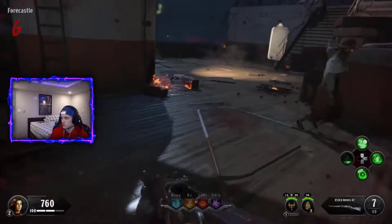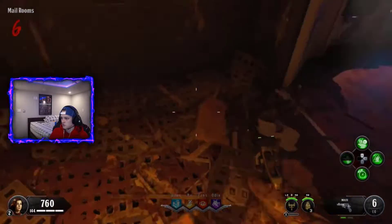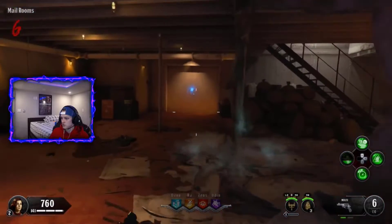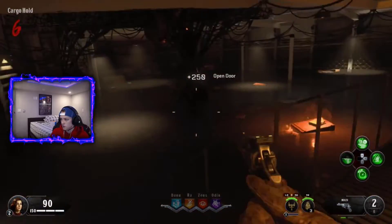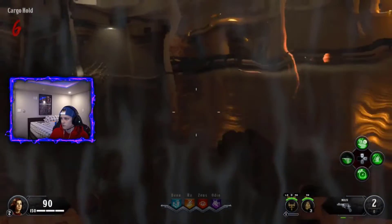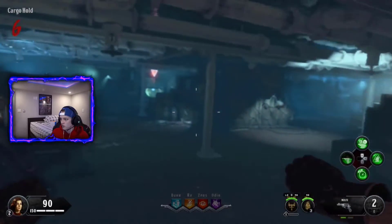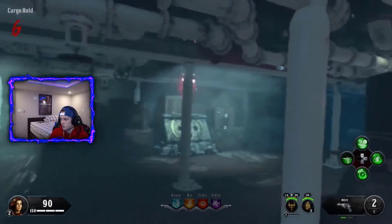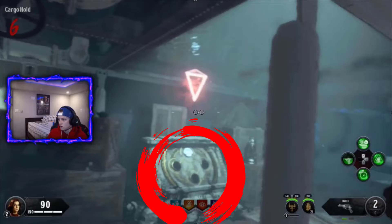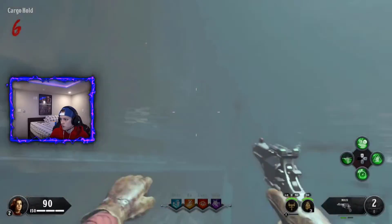Alright guys, so the next podium you are going to is the one by spawn. There is a big hole in the ground — just jump down that hole and head down this hallway, and there is a door here. Once you buy the door guys, you head down and you swim under the water here. Head all the way to the back in the opposite direction of the staircase, and at the far end of the water there is the second podium. Just activate that and you are good on the second podium.